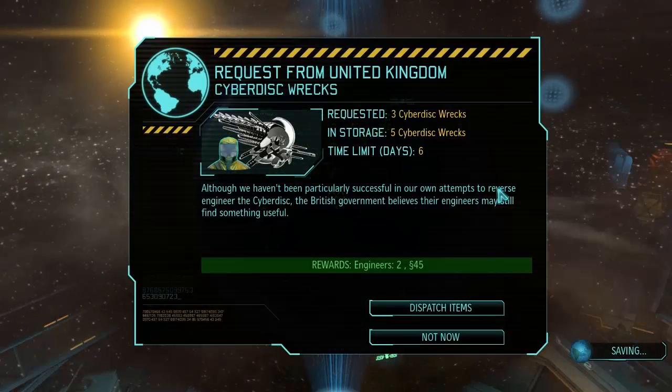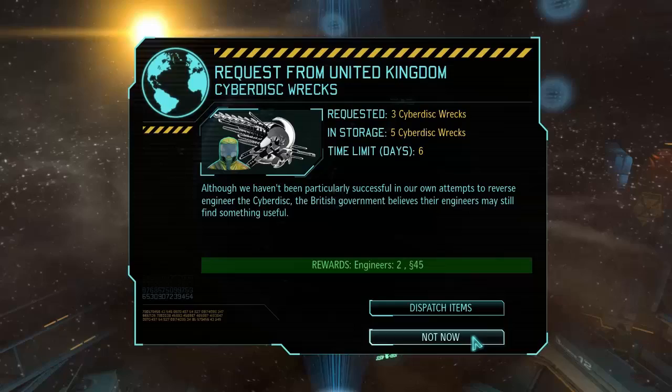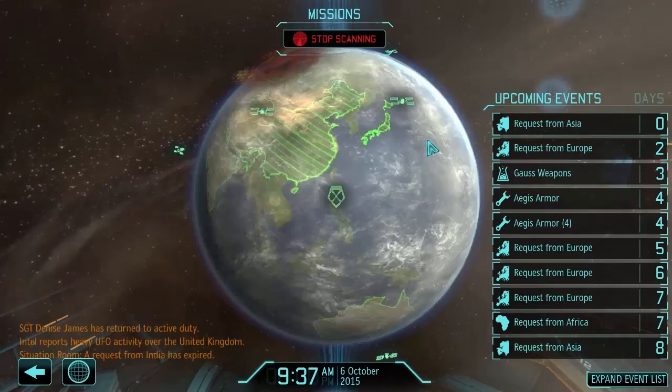The UK wants three Cyberdisk wrecks — I don't know if I can give those away since we'll probably need them. In the original game, Cyberdisk wrecks were needed for aim modules and were super valuable. They're only offering 45 credits plus two engineers, which isn't a huge bonus, so I'm not super keen on that offer.